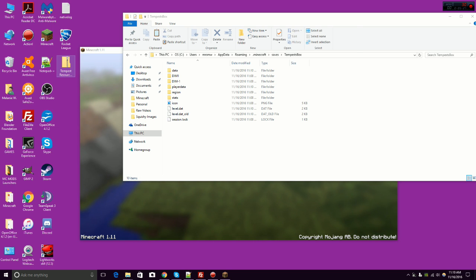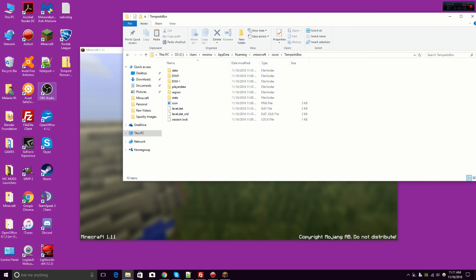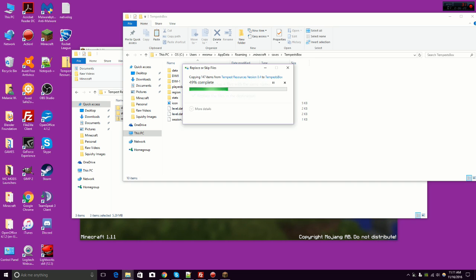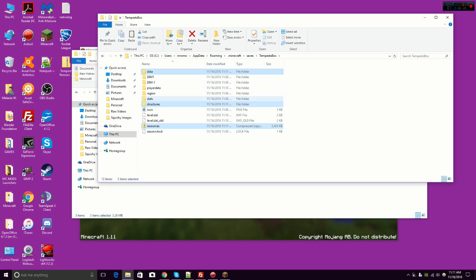You're going to need a .zip software to get into it, so make sure you have a zip file extractor — you can download one online. Double click on your .zip file folder, click on Tempest resource version .4, and you're going to need to get into these three folders. Stop right there — don't go any further — because you're going to need to copy and paste those into your world's file folder. Hit ctrl A, ctrl C, then go over to the file folder that has your world data in it and hit ctrl V to paste it in. You're going to want to replace the files in the destination.